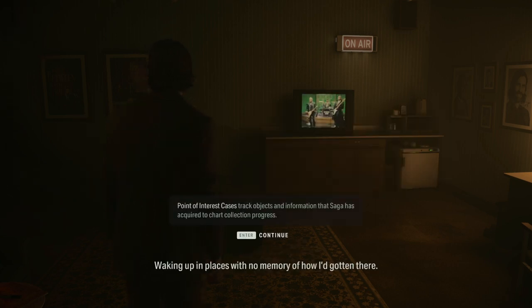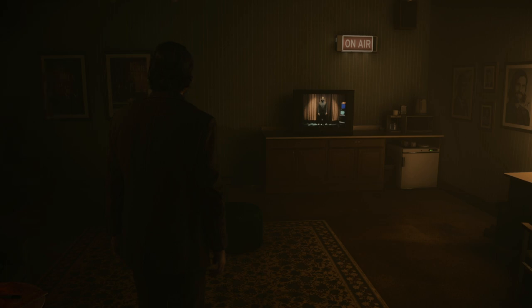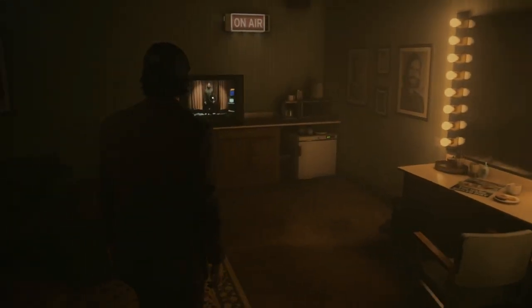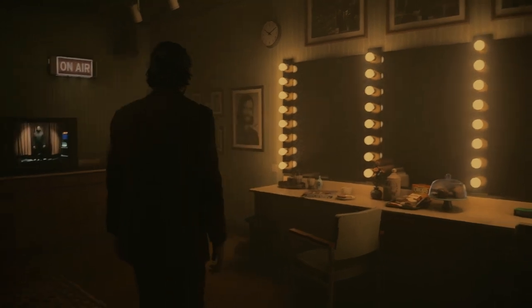Late night initiation one is starting now. Point of interest: this case with no memory of how it got there, it was out of control. I didn't need another mugshot in this town. So this guy needs to find a way out of the talk show studio. I think this will be the end of the fourth episode of the Alan Wake 2 walkthrough. If you liked what you saw, please consider subscribing and join me in episode five, where we'll continue and try to find a way out of the talk show studio. Thank you for watching — see you in another episode, bye!